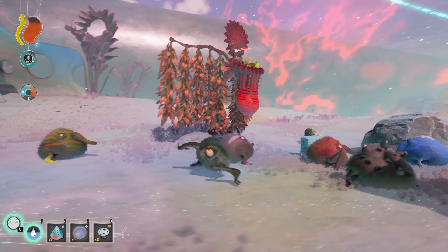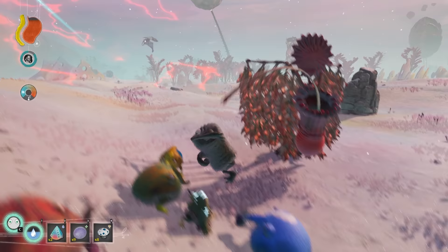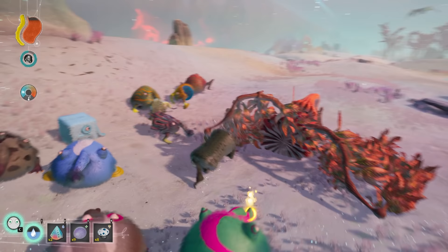Trebom can shoot water at the Gargadund to make it let go of their friend. If a Gargadund scoops up a wheel-bodied Trebom, the Gargadund will instantly die as it cannot fit it in its mouth.